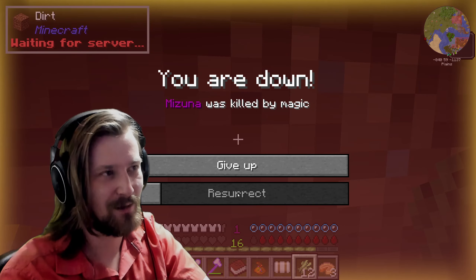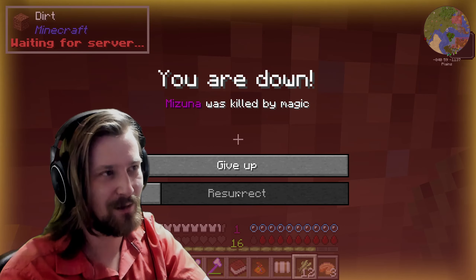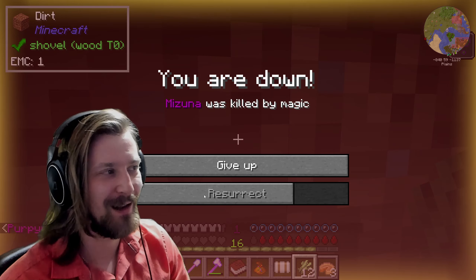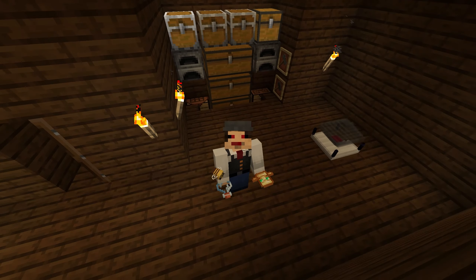It's happened. I think I'm about to die. Give up? Why is there a give up button? Vampirism happened. And I died — I guess because it was daytime. I guess this is the first mod that we're getting into, everybody.